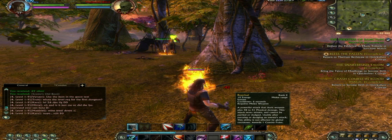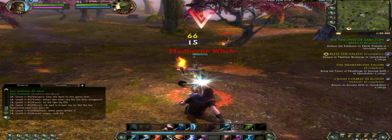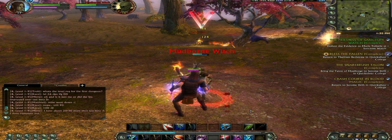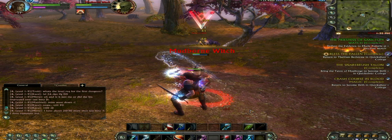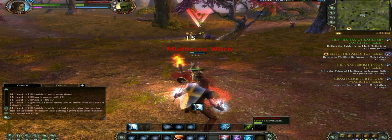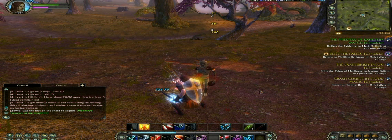Another example of a reactionary skill is the Reprisal skill. This can only be used when I dodge an enemy attack — then I have five seconds to use it. Now you see I dodge an attack and I have five seconds to fire off the Reprisal skill.